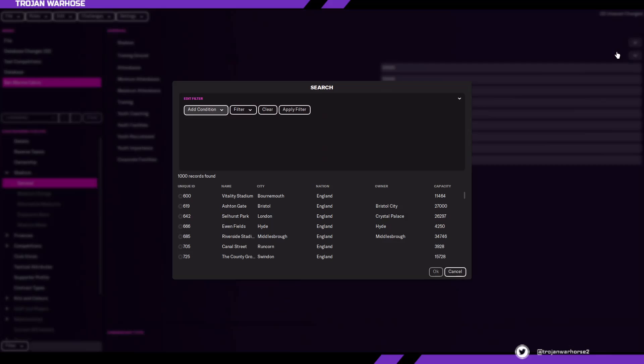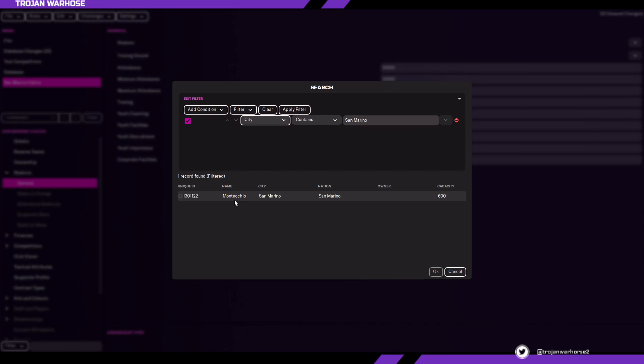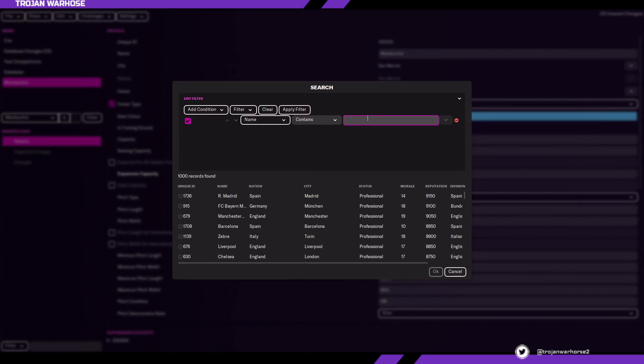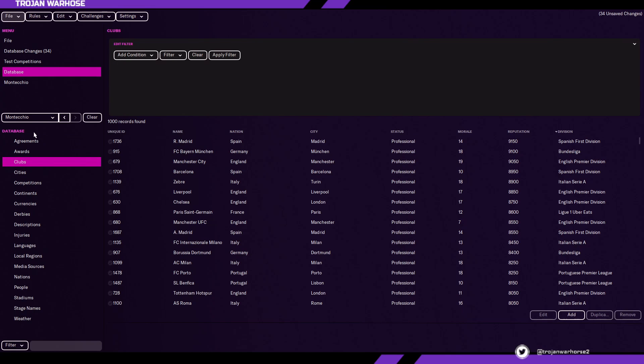Under stadium, you can find another stadium in the city you've chosen or create your own. To keep it simple, we're going to find a stadium in San Marino without an owner and choose that. It's only 600 seats in capacity, but if we set the attendance at 10,000 minimum and maximum, that means we're going to fill the stadium and there's going to be an expansion pretty quickly. The expansion capacity is 5,000, so if San Marino climb the divisions in Italy, they'll quickly surpass that. Make sure your team is also the owner of the stadium so it doesn't disappear.